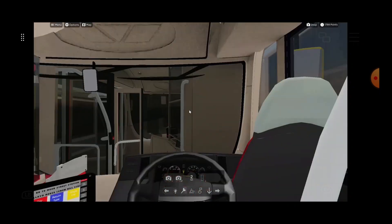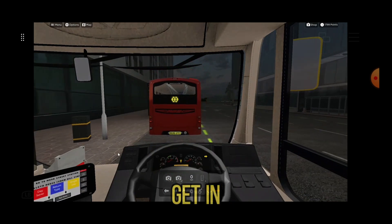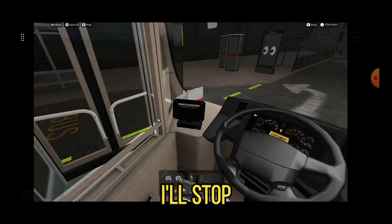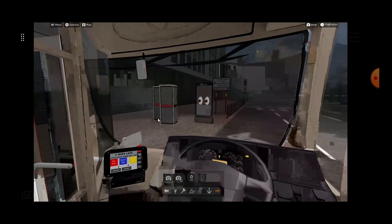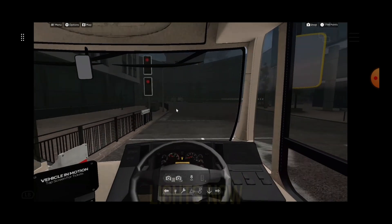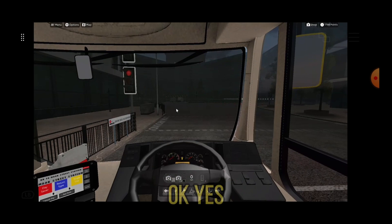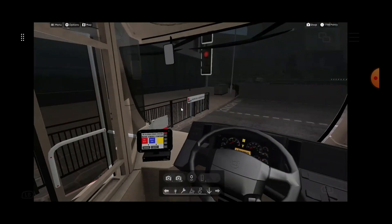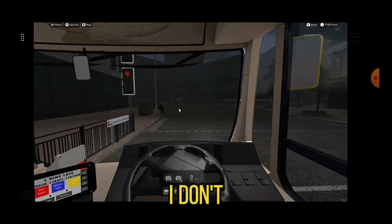No way — the doors are working! I've just stopped at Lloyd House. I'll stop, stand here, open the doors and leave. I've lost the traffic lights — now please work. Okay, yes — finally! The doors are working now. I don't know how they're working.